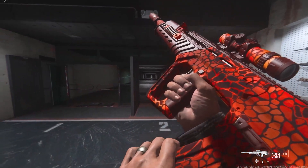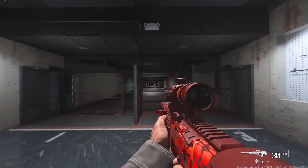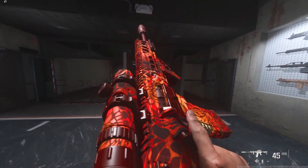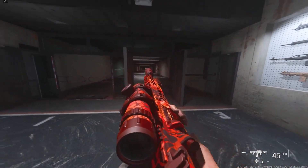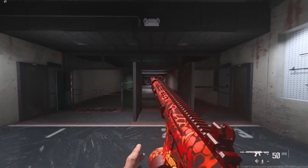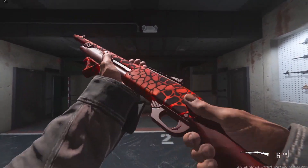The second camo is the Crimson Worm and you can get this by completing an easter egg which is on Fortune's Keep. Unfortunately this camo is not animated but in my opinion it's pretty cool. I also did make a video on how to complete this easter egg and I'll be putting that in the description below.